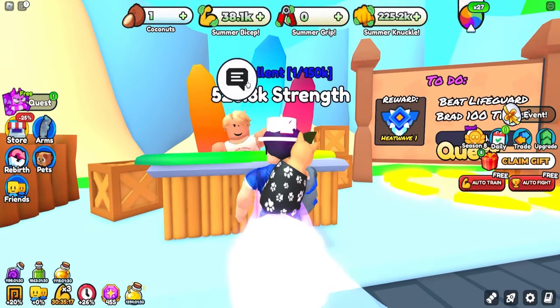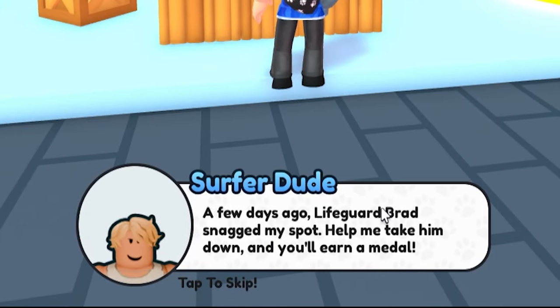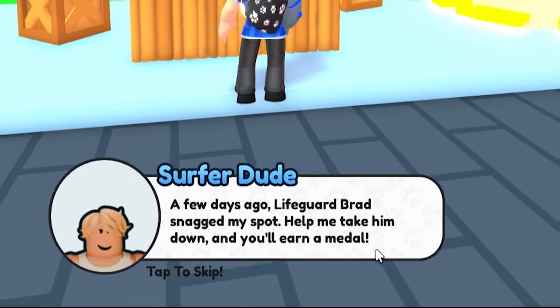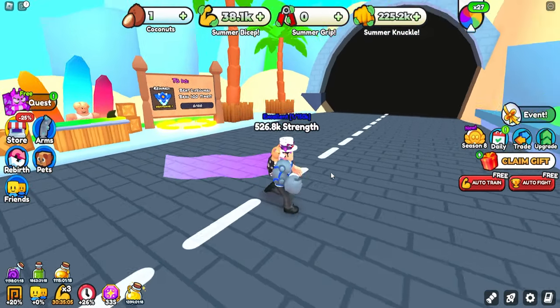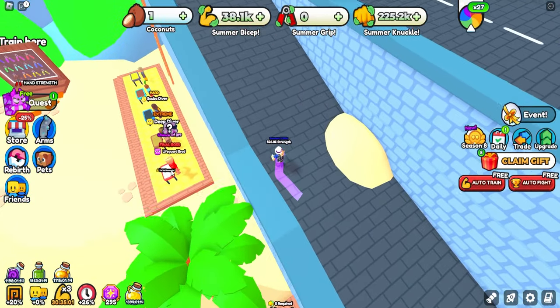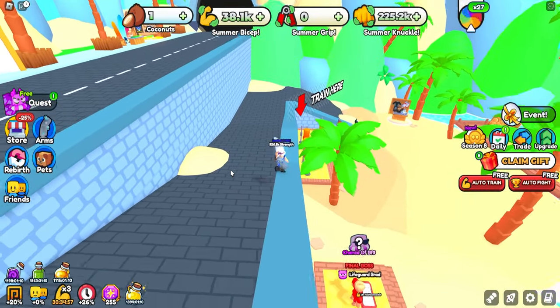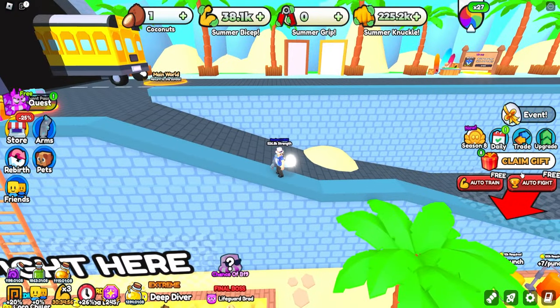We also have to defeat the beach guard. A quest NPC says: 'A few days ago a lifeguard named Bread snatched my spot — help me take him down and you'll earn my medal.' So this is just a quest to defeat the bottom boss a hundred times. This is the final lifeguard Bread, which we have to defeat. That makes a lot more sense — so then we get the badge.